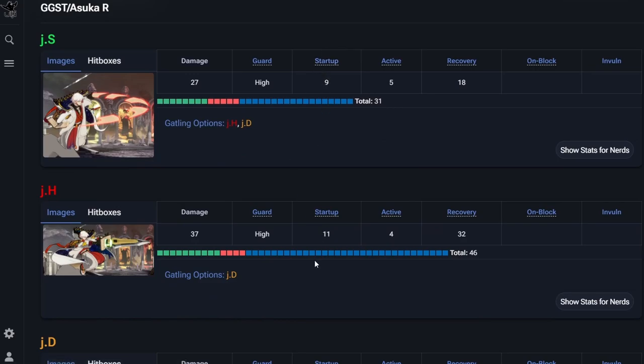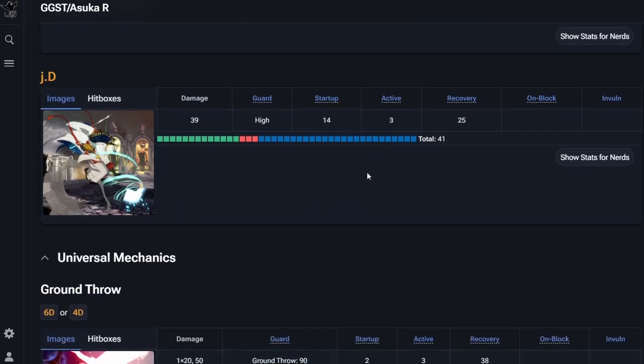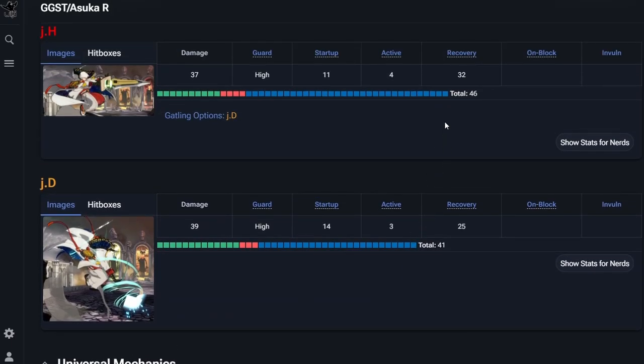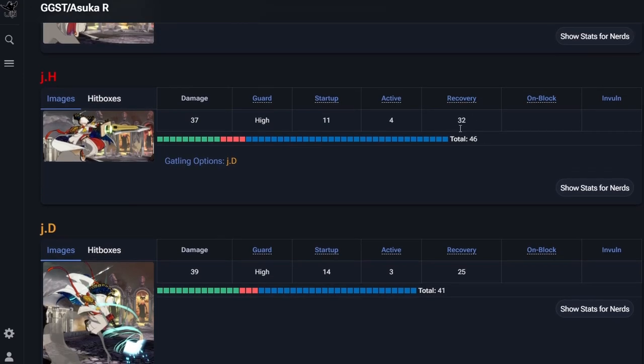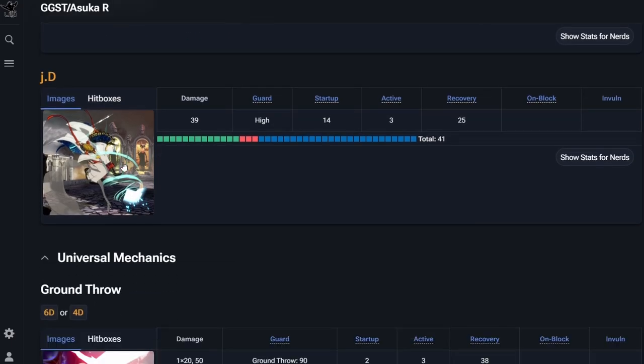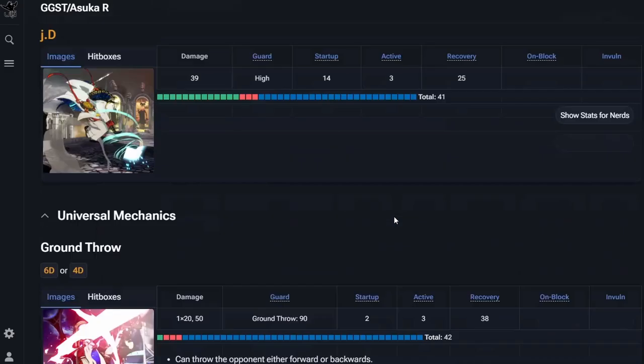Jump slash is actually a decent amount faster than jump heavy slash and has a lot less recovery — only 30-31 total frames vs 46 for jump H. I thought they were kind of similar total frames but apparently not. Maybe I should use more jump S. Jump D is 41 total frames — less than jump H as well. Thanks Dustloop for correcting that bad habit of mine.